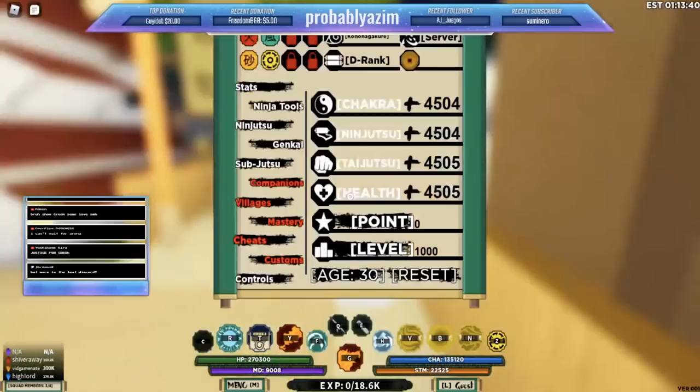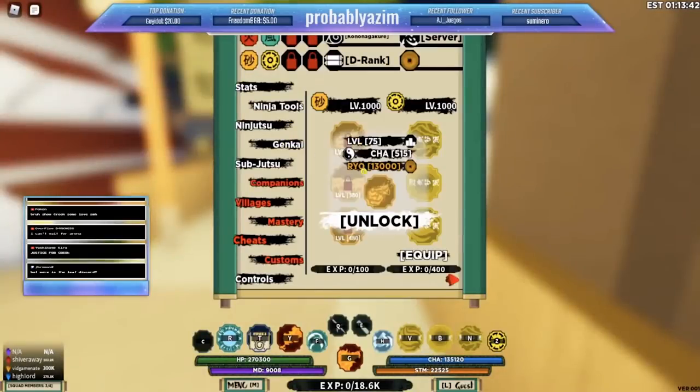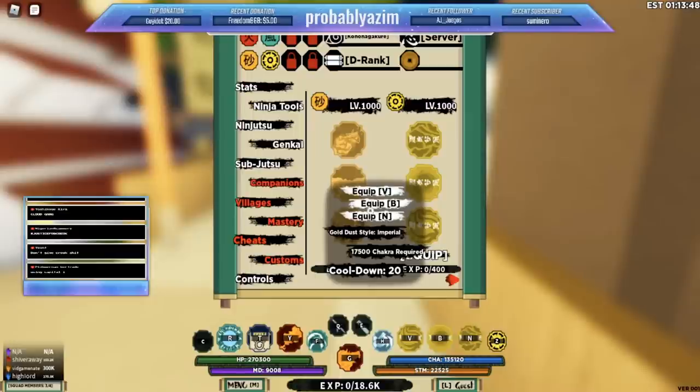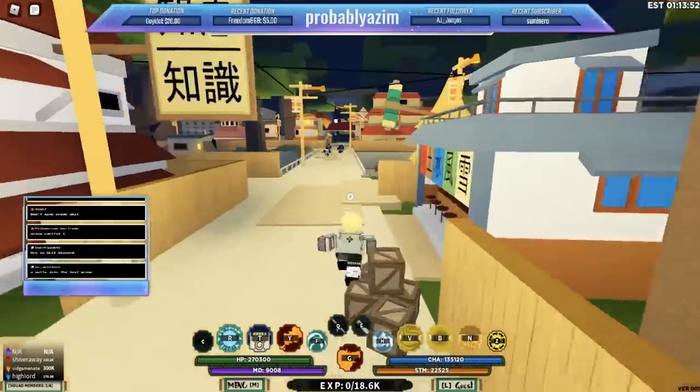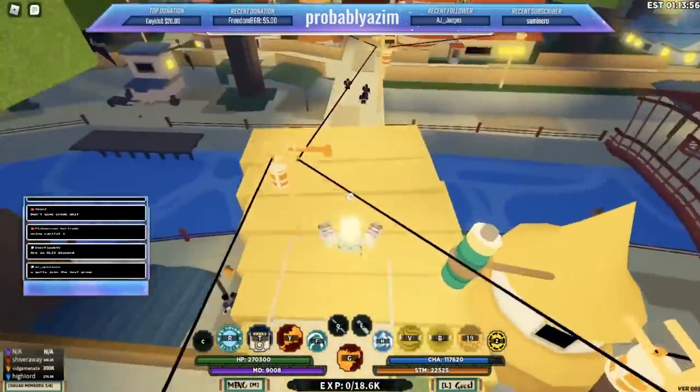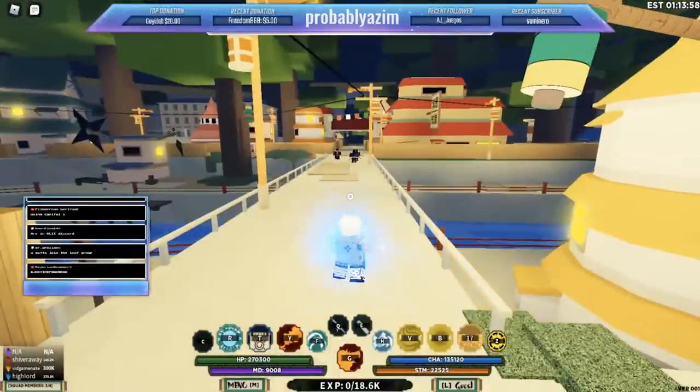Next up is the Kekkei Genkai tab. You usually get your Kekkei Genkai by spinning for it in the customization tab. From there, you level it up by gaining XP, and when you level it up you can unlock its moves. Each Kekkei Genkai, I believe, comes with three moves.